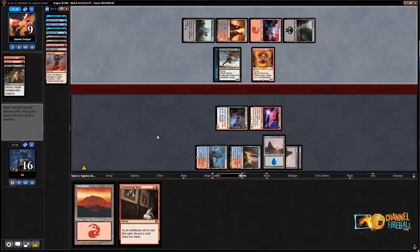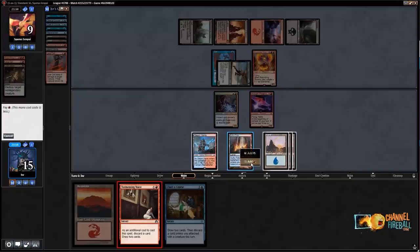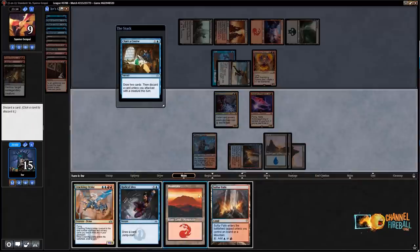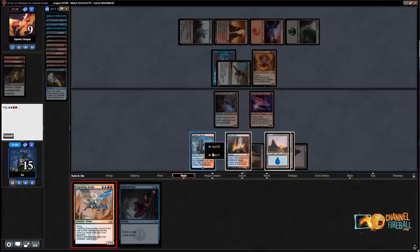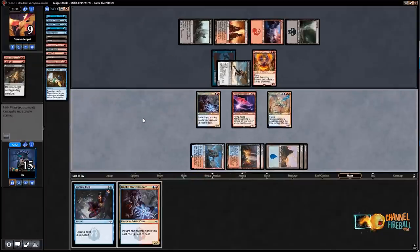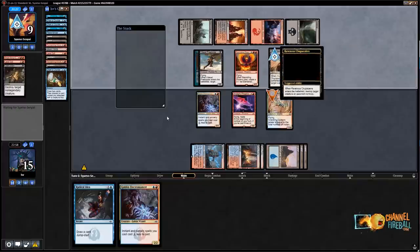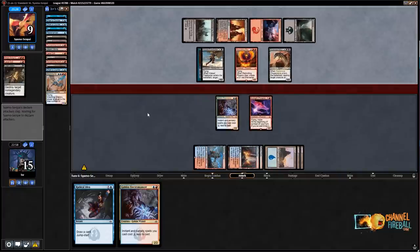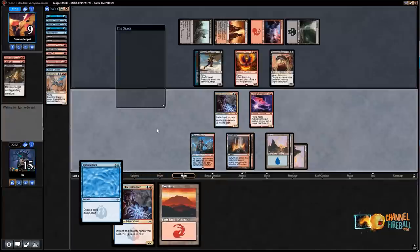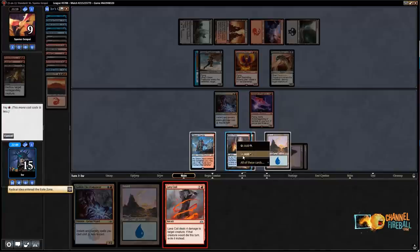I'll play a Crackling Drake — pretty mana efficient, draws another card, then I just pass. I'm not going to trade it for Rekindling Phoenix obviously. They Chupacabra my Crackling Drake and probably just say go. I'll be able to find another Lava Coil — let's see how many cards I can see here. There's a Lava Coil — let's kill the Rekindling Phoenix and send with Arclight Phoenix. I don't think trading Electromancer for Chupacabra is good, especially when they have Memorial out.